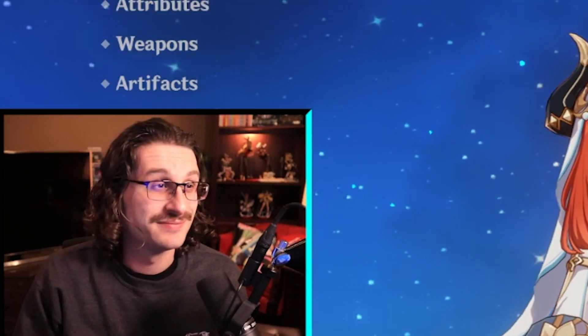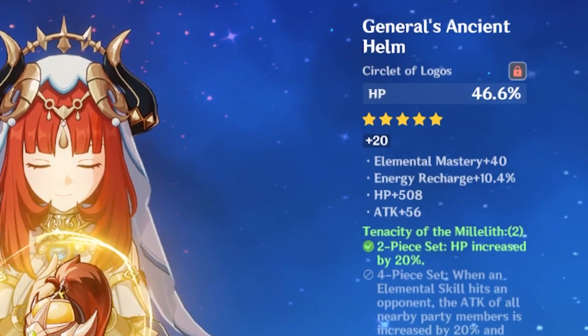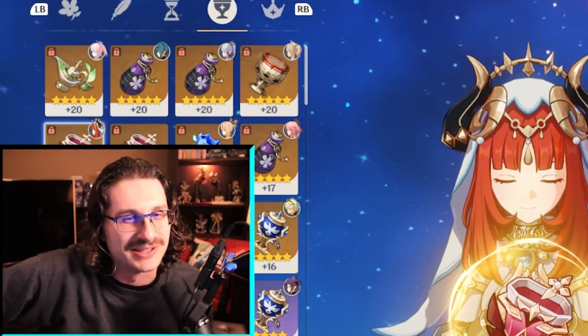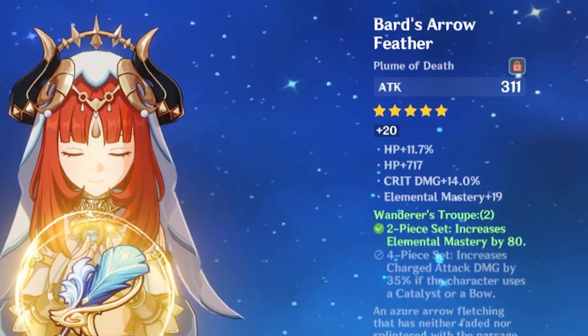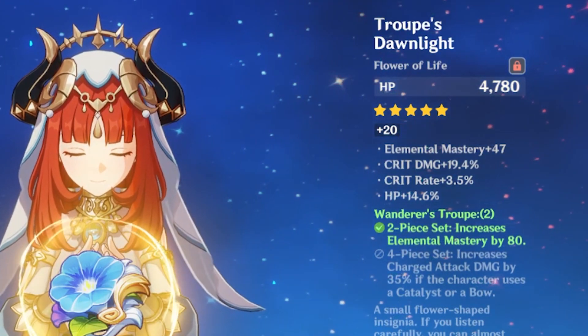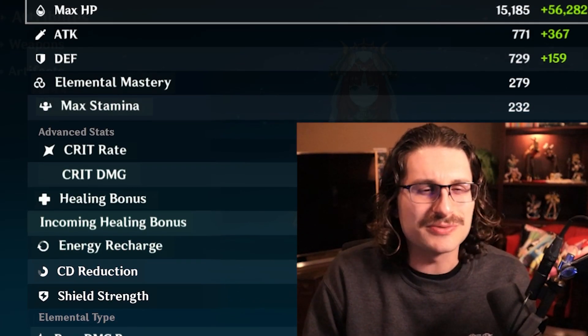C0 — we're not dealing with a total whale, but based. Love to see a triple crown. Nilou doesn't use her autos so it's about the statement, it's about the clout. No crit, no crit damage — that's cool. Triple sevens on HP — why does HP always hit triple seven? I feel like that happens a lot.